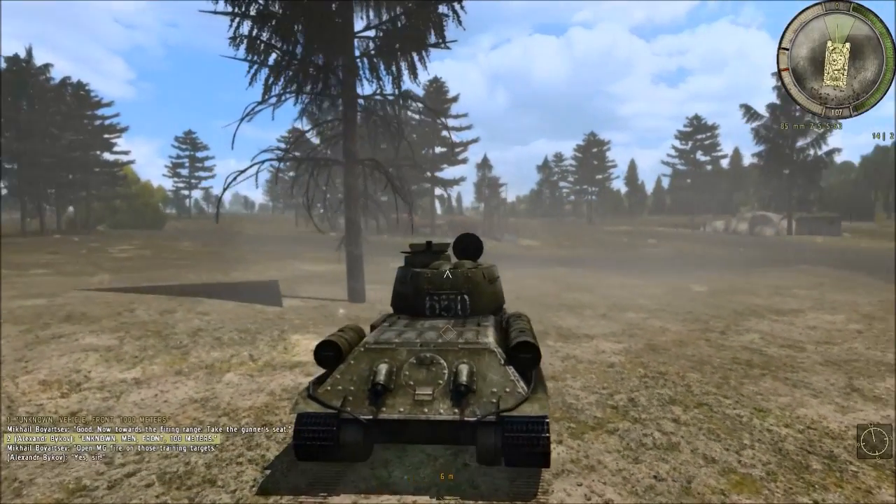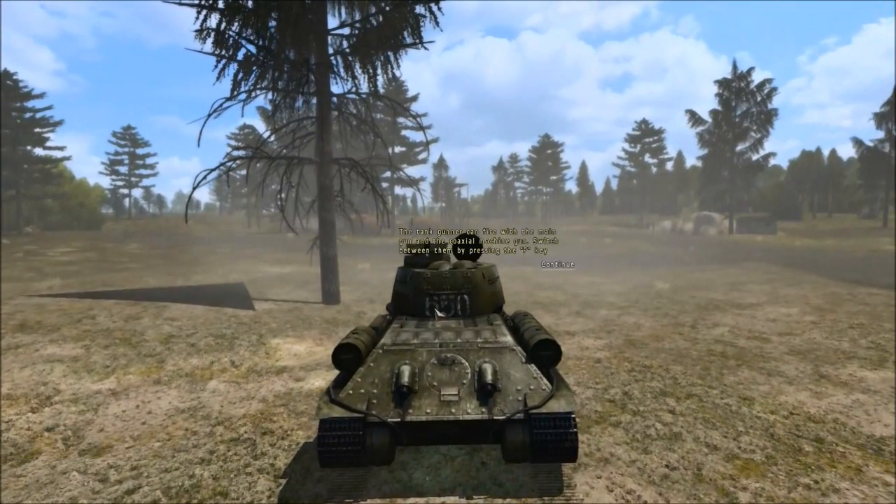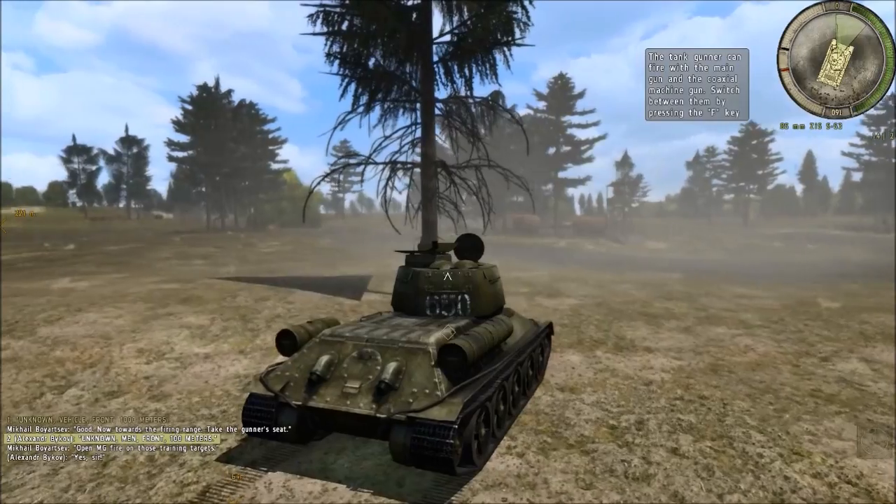Take the gunner's seat. I'm in the gunner's seat. The gunner's seat can fire with the main gun. Switch between them pressing the F key. But what do I shoot?